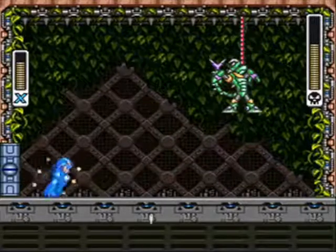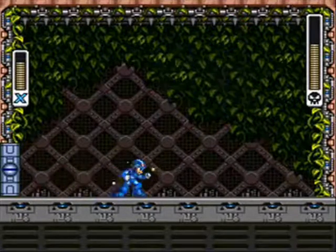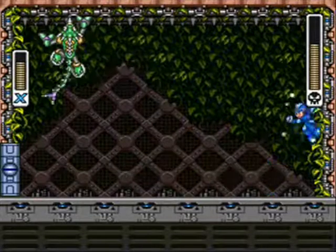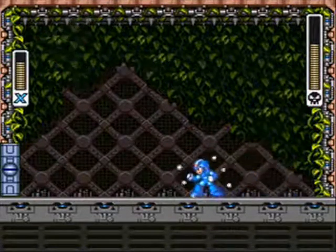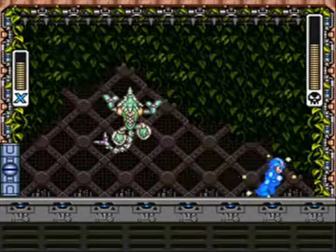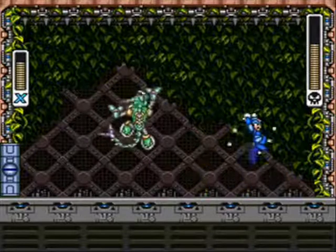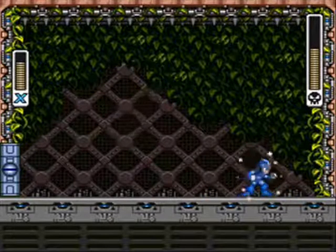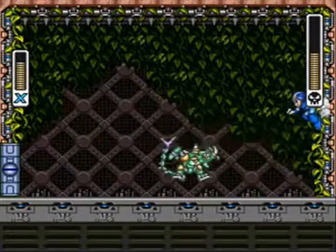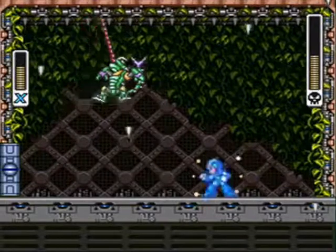First time I went through the game, I definitely needed the body armor to beat him, and it was real close. Of course I didn't know his weakness. I think mostly the ceiling attack got me a lot more than it does now. But now that I can fight this guy competently, he's kinda boring, cause he spends so much time disappearing. You just can't attack him, and it's not like he's attacking you when he disappears — he's just wasting your time.